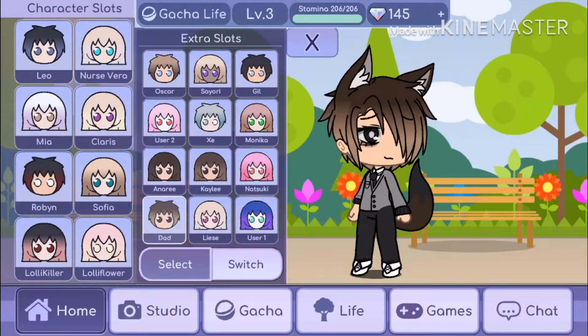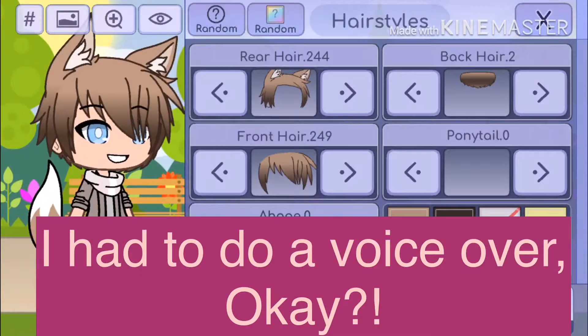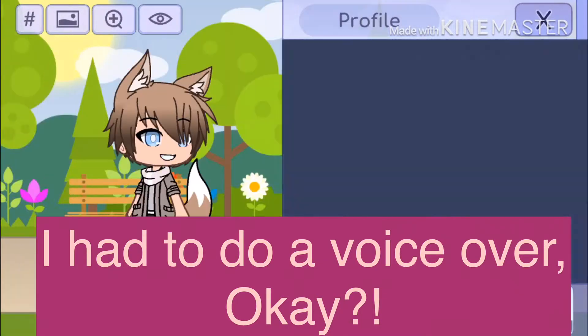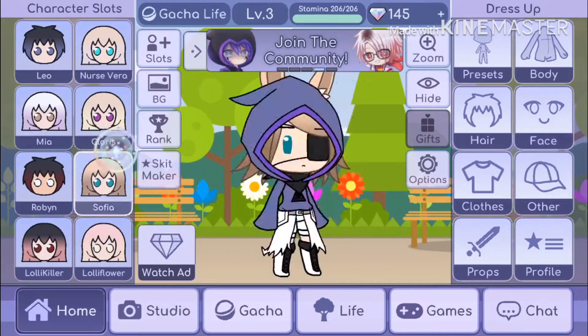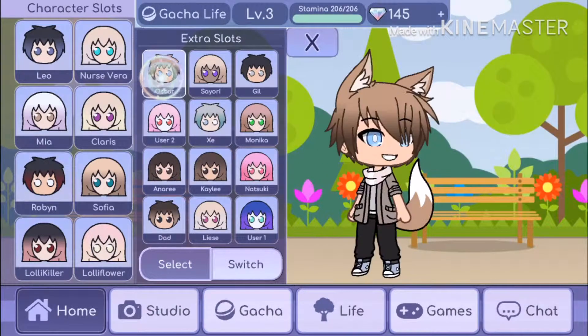Here are all my other characters as you can see. Now let's say you wanted to switch Oscar — this is how you customize them, just like how you customize these characters. You want to click extra slots.